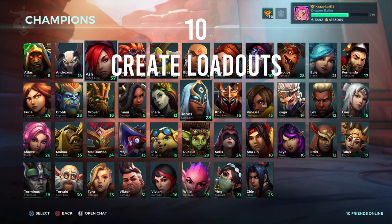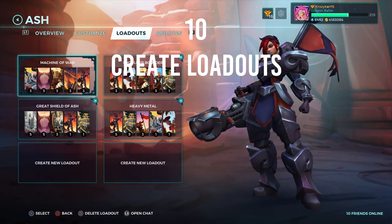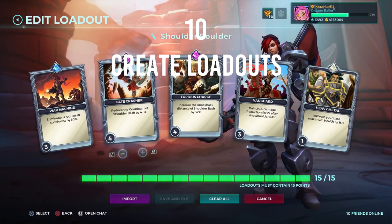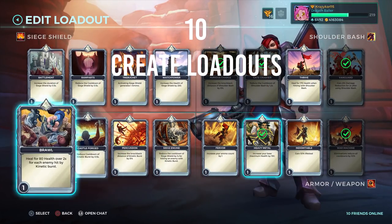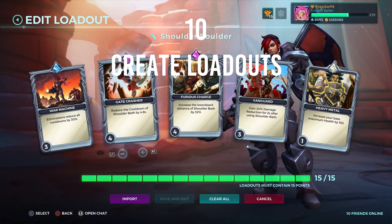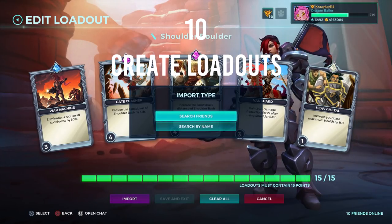Number ten: create loadouts. Unlike other hero shooters such as Overwatch where one hero is always the same playstyle, in Paladins you can customize a champion to your specific playstyle through a card loadout system. By allocating 15 points among 5 selected cards from a total of 16 champion cards, you can truly create a champion of your own. Cards can be powered up to 5 levels to increase their effectiveness. For example, if you want enhancements on one specific ability, upgrade all cards relating to that ability. You can also search an existing player's name — even pro players — and import their loadouts for your own use.